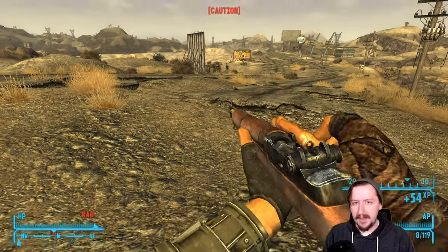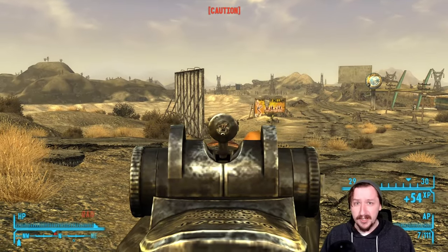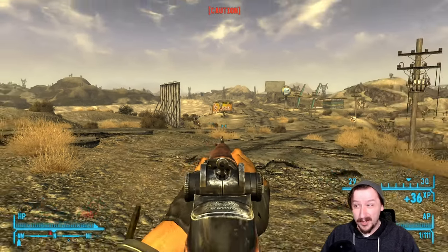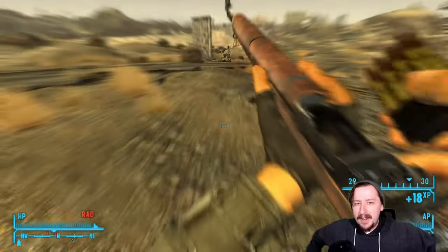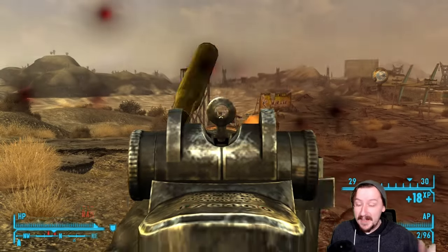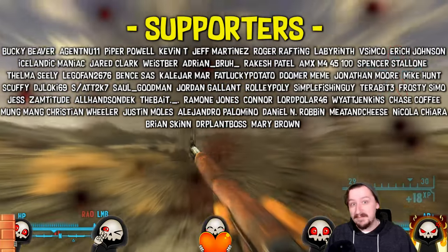In conclusion, would I recommend the Battle Rifle and This Machine? Absolutely. If you're going with a rifleman build, both are fantastic. You can buy Battle Rifles early on, and you can do Contreras' quest early to get This Machine. It's basically unbreakable, shoots a really strong round, and is great for the AP cost — a super nice gun all around. Let me know your thoughts in the comments, tell me what other weapons you'd like to see in this series, and thanks so much for watching. Bye!